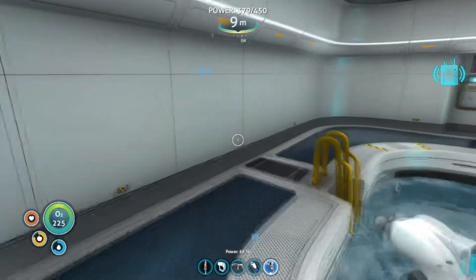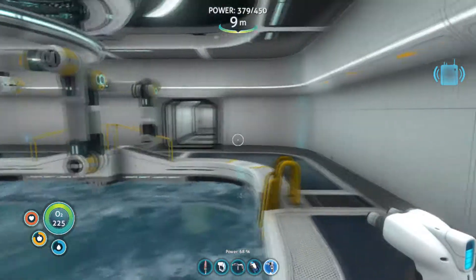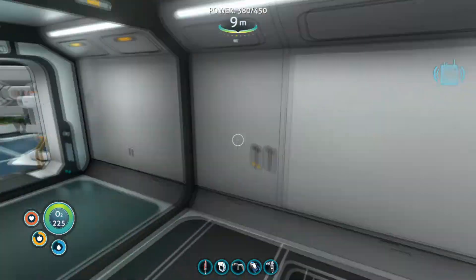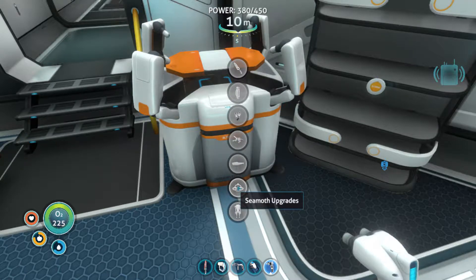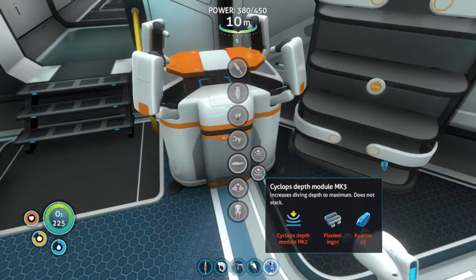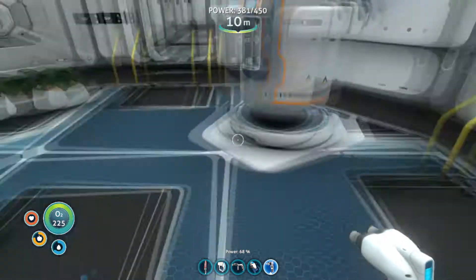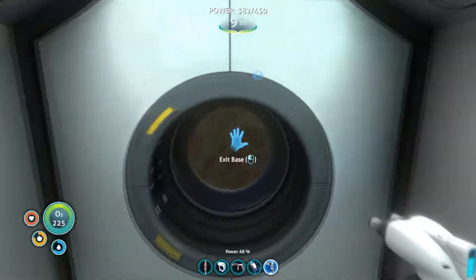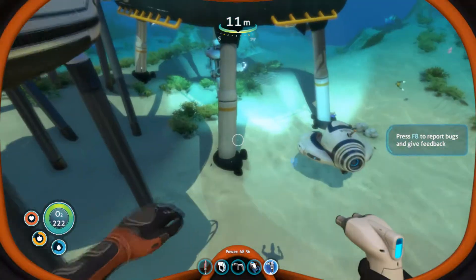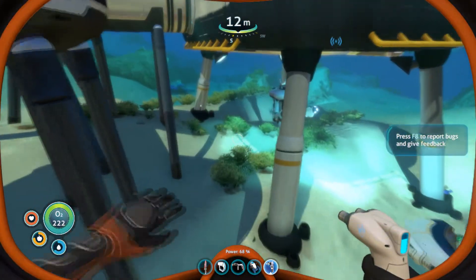We made the Mark 2 depth module but we cannot make the Mark 3 because we just don't have any kyanite. At the modification station you can see the Cyclops depth module 3 requires kyanite, and that's something we're not going to be able to get right now because it's way too deep. We can go 1300 meters down in the Cyclops, and our Prawn suit can also go down that far as well.